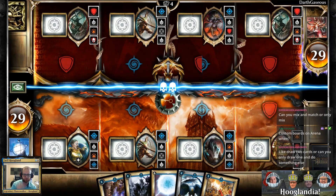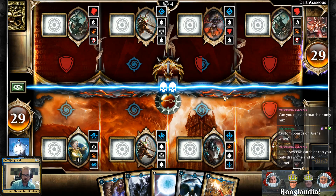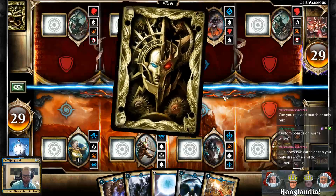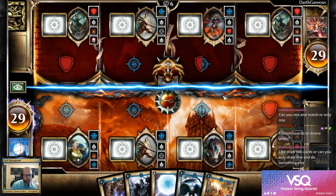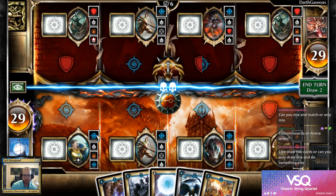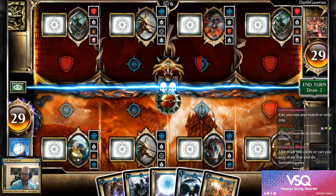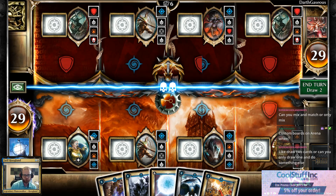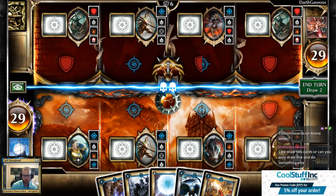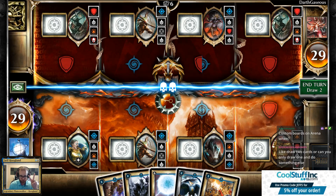You can mix and match — you can play one card and draw one card, play two cards, or draw two cards. My deck is a wizard's deck, so I've got a lot of spells and abilities. Whatever symbol is at the top of these cards indicates what I'm interested in doing on each of those turns.